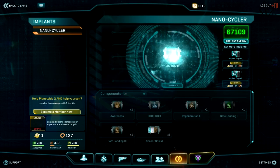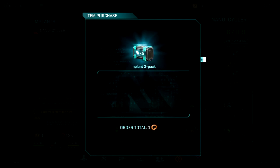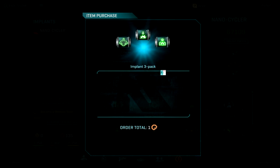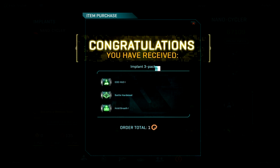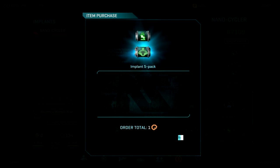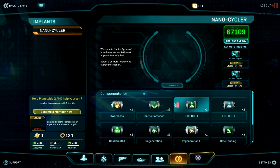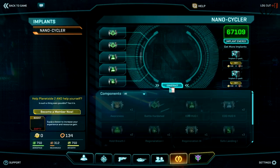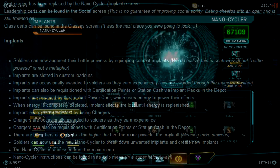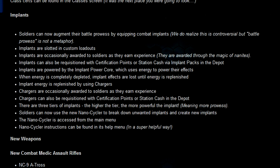Still, implants might be overpowered or giving you too much of a buff. For example, third tier regeneration will restore your full health in just about 10 seconds, and I think that's not really balanced. There are still a lot of balancing issues with the implants that must be addressed. We'll see how that goes in the future — currently we just have to test it and give feedback to the developers.